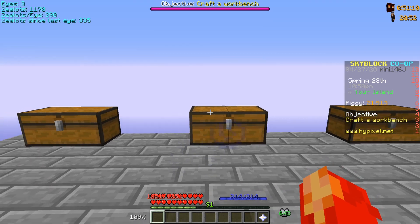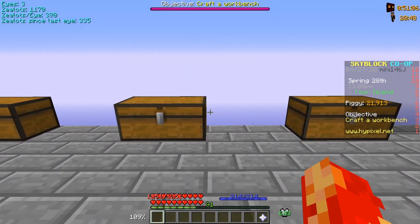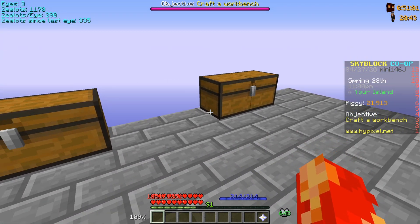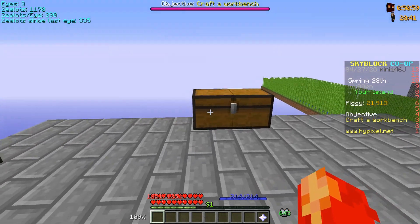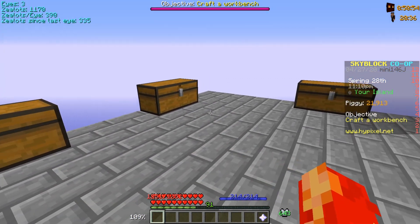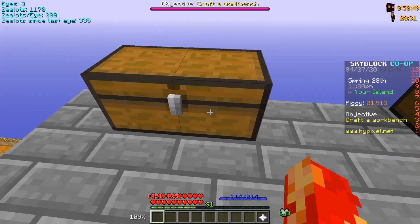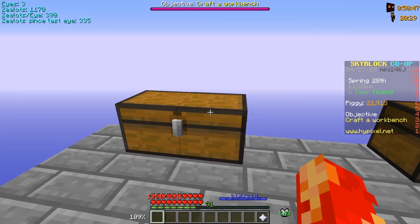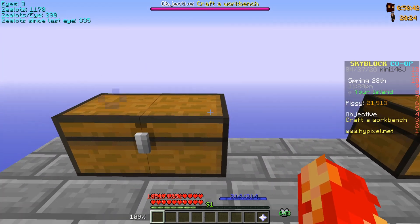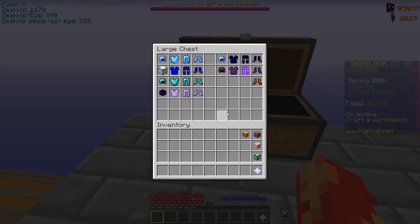Hey guys, this is the second part of the full starter guide for Hypixel Skyblock. In this one we're going to be discussing armor, weapons, swords, bows, tools, enchantments, and reforges. We're going to start out with the armor, sectioned off into early game ones — I'm not going to put in the late game ones because if you're at that stage you probably don't need this guide.